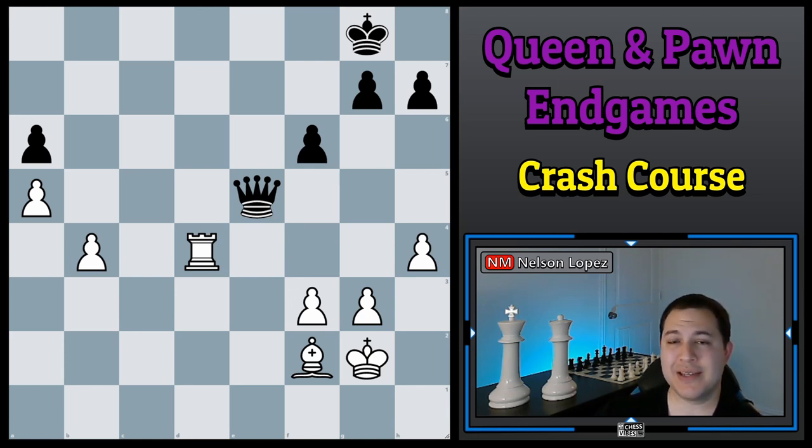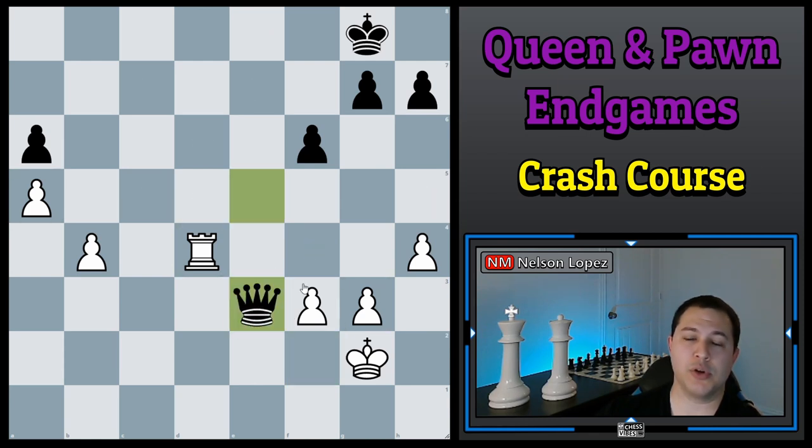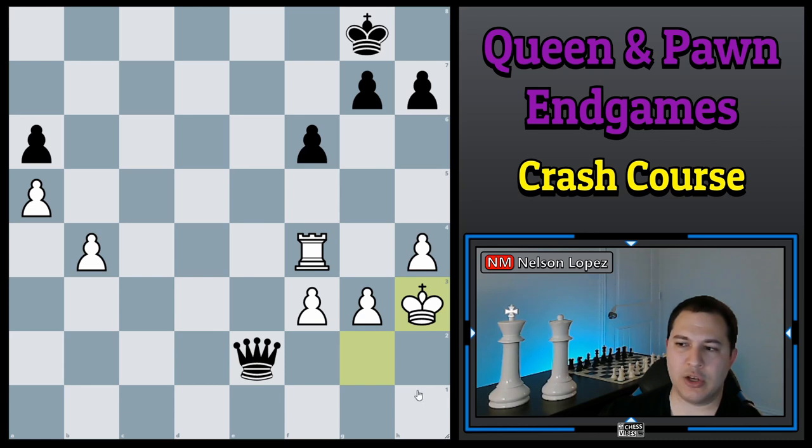If you're playing with the queen against someone who has a fortress, you want to try to create weaknesses. In this example you can't really do anything here, but maybe you could push these pawns forward to open up the king. But if he plays smart, keeps the rook controlling everything and uses the bishop as needed, it's going to be hard — most likely a draw. Even if you had fewer pieces, you could try something similar: put your rook on F4, keep your king safe, hide over here, and try to get a draw by moving your king and rook back and forth.